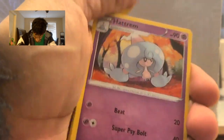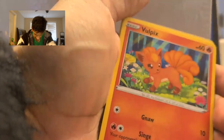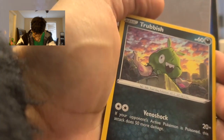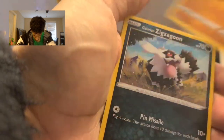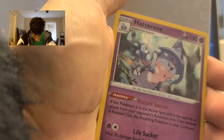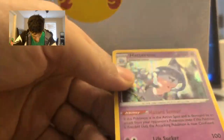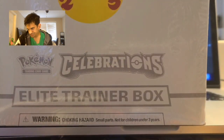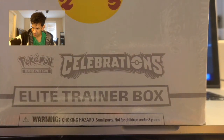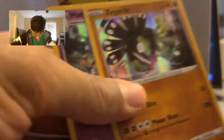We pull a grass energy, Headwinds, a Spikemuth food gym, a Melamar, a Shrapnel, a Ballpark, a Trapper, a Rolycoly, a glaring Zigzagoon, and a Cana going into a Halloween holo! That's my fourth holo. Really cool holo — that was a pretty solid opening. We got holos in every single pack!